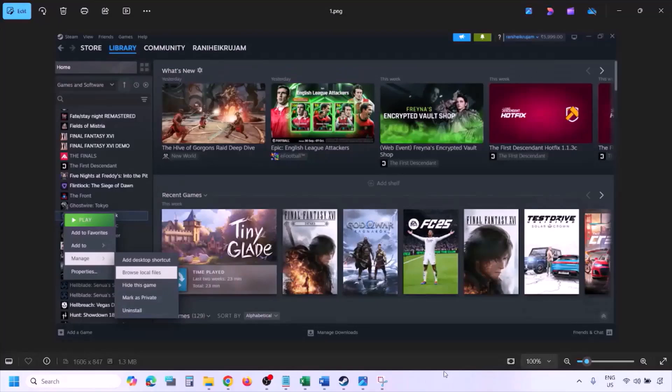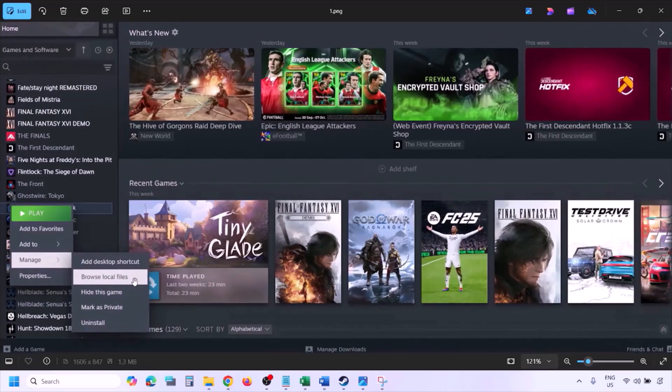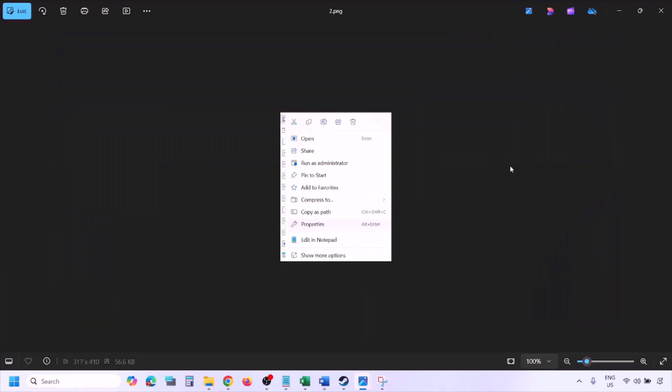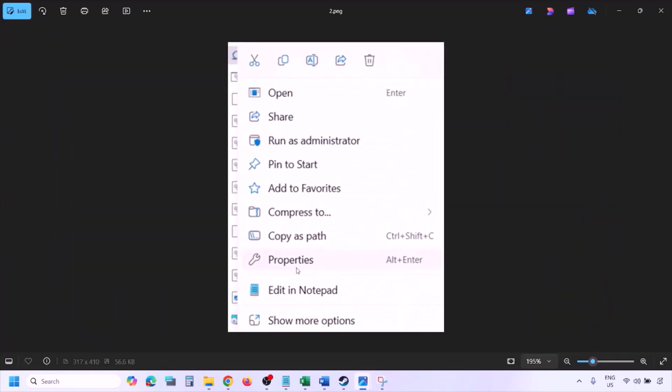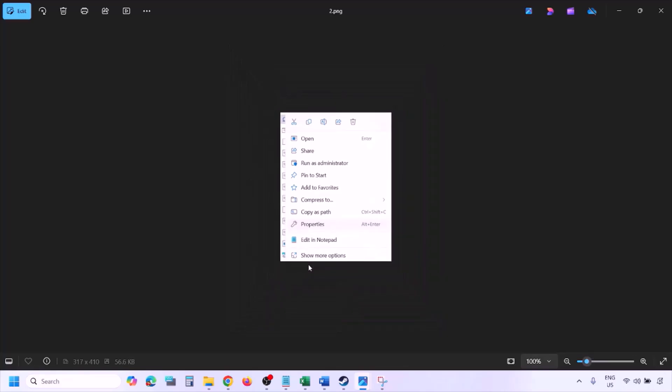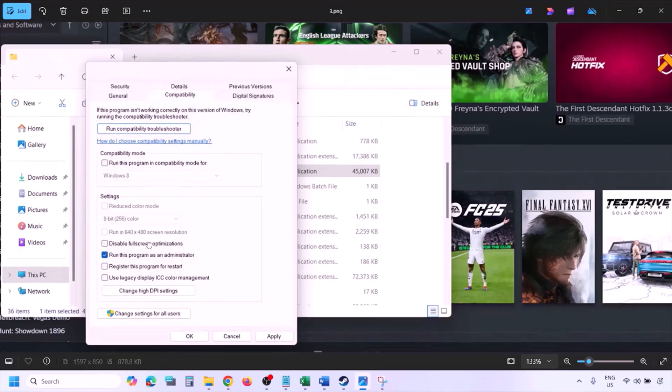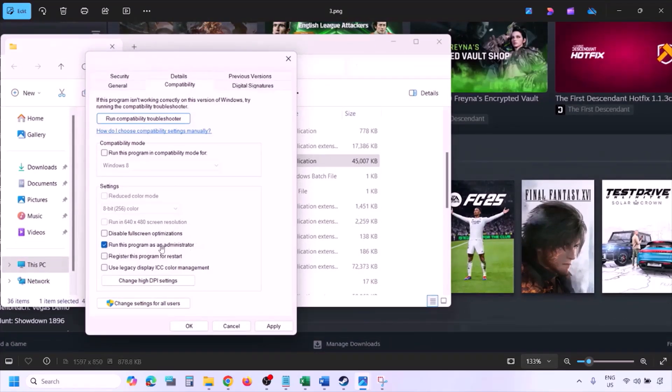To run the game as administrator, go to Steam library, right-click the game, select Manage, then click Browse Local Files. In the game installation folder, right-click the game EXE file, select Properties, go to the Compatibility tab, and check the box that says 'Run this program as an administrator.' Hit Apply, then click OK.